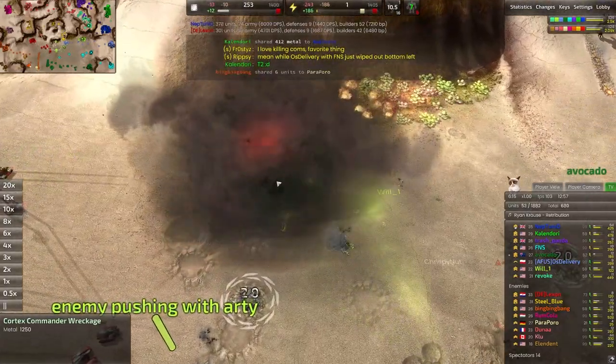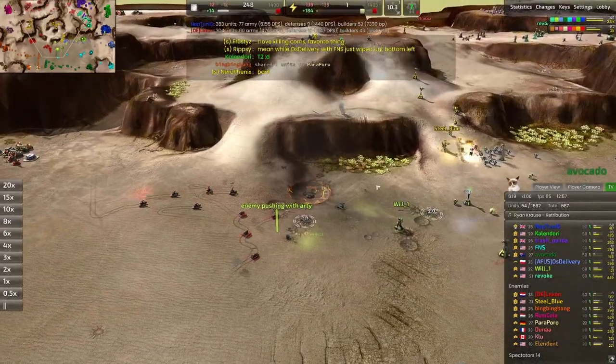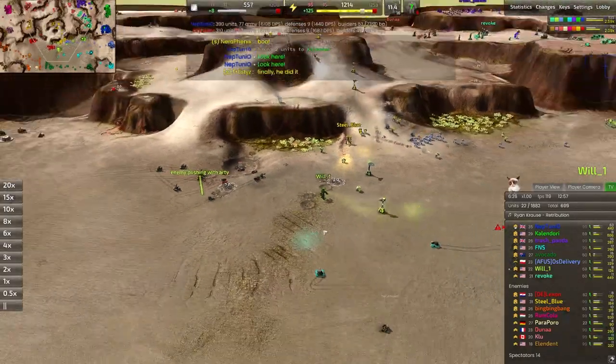That was Delexion's commander going down right there in the middle of the map to Will-1's forces. Will-1 is looking pretty scuffed up too.